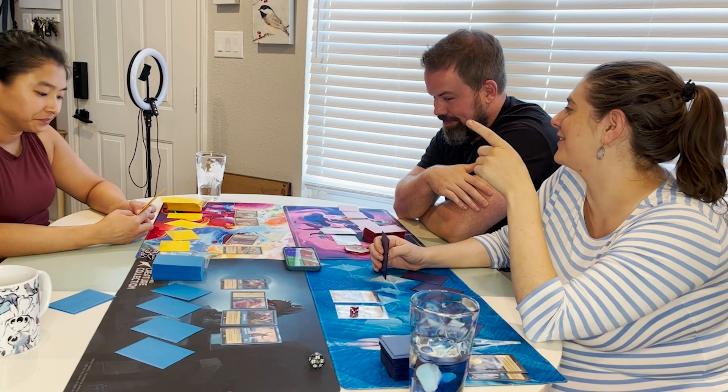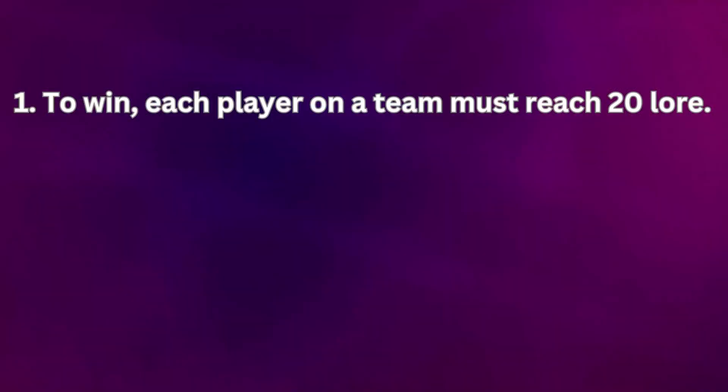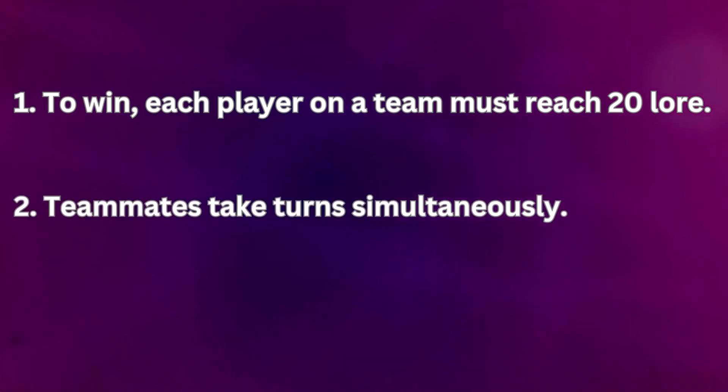Our favorite way to play is 2v2 in a format we like to call Two-Headed Dragon, with the following two primary rules. First, to win, both players on a team have to reach 20 lore independently. And second, teams take their turns simultaneously.